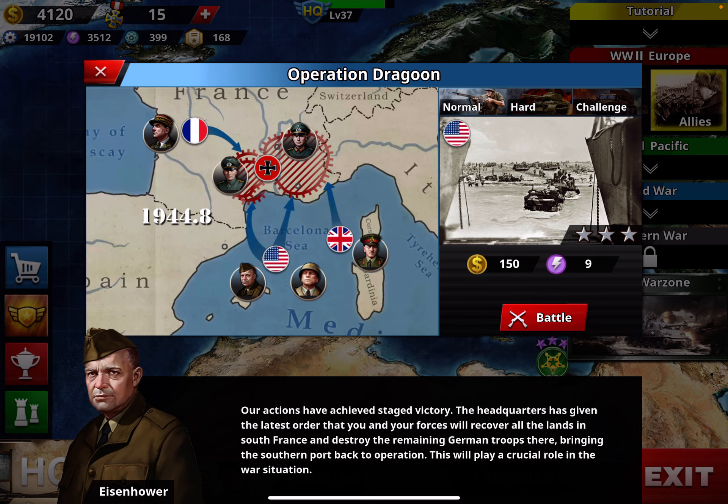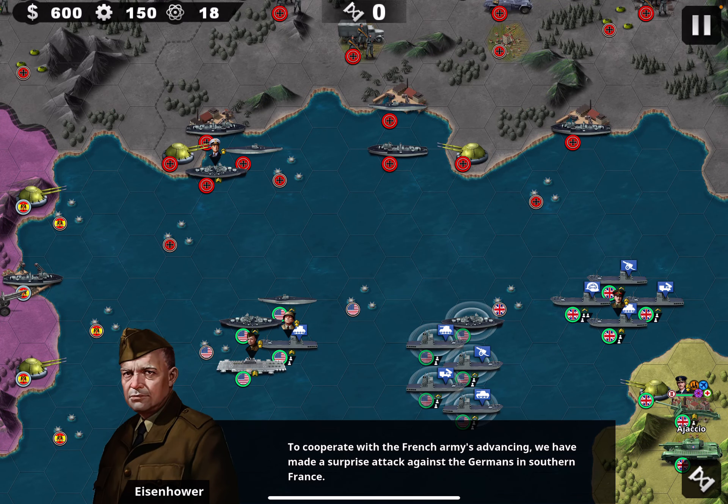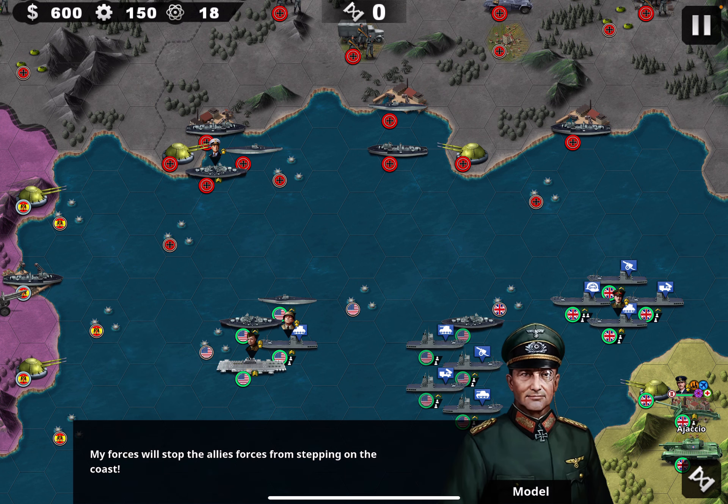Our actions have achieved the stage of victory — this will play a crucial role. To cooperate with the French army's advance, we've made a surprise attack against the Germans in southern France. The German forces will try to stop the Allied forces from stepping on the coast.